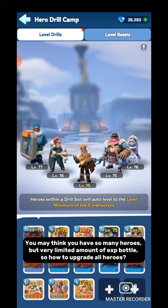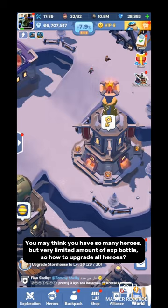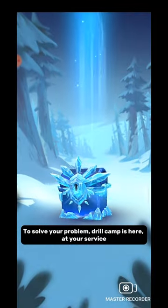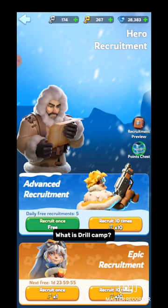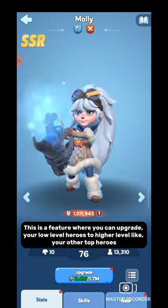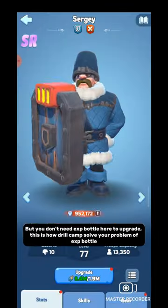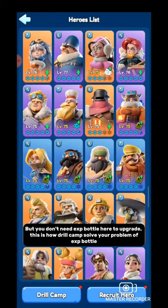You may think you have so many heroes but a very limited amount of EXP bottles, so how do you upgrade all heroes? To solve your problem, Drill Camp is here at your service. Drill Camp is a feature where you can upgrade your low-level heroes to higher level like your other top heroes, but you don't need EXP bottles here to upgrade.